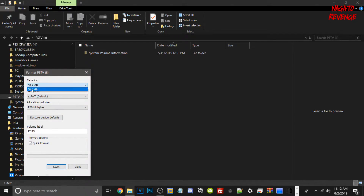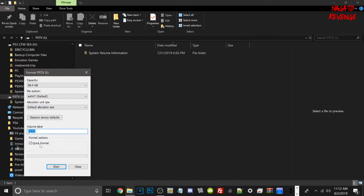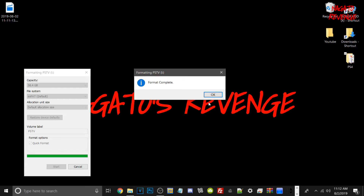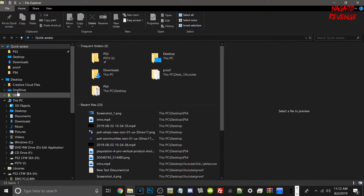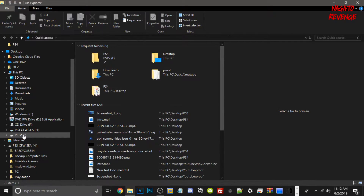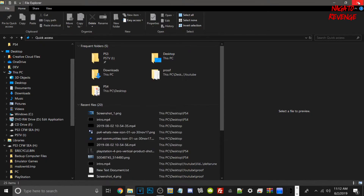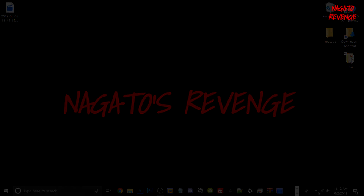Assuming you do have content on your USB drive, make sure to back it up first. Then right-click over your USB drive, go into Format, and for capacity make sure it's set to the highest option. If you're on NTFS, switch to exFAT. For allocation unit size, just go to default, name the volume label anything, make sure quick format is toggled, and hit Start. Once formatting is complete, you'll get a notification on Windows 10. You can verify by going back into Properties to confirm the file system shows exFAT.